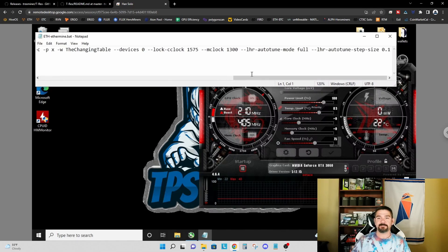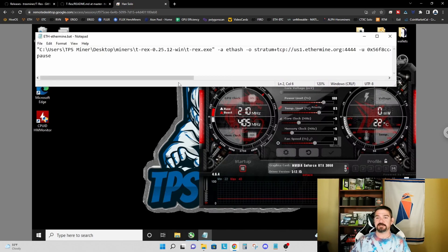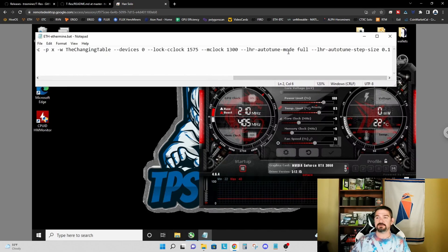The '--devices' argument specifies that I only use the 3060 LHR graphics card in my test bench. I'm using '--lock-core-clock' to lock my core clock at 1575, '--mclock' to lock my memory clock at 1300. I've added in the argument '--lhr-autotune-mode' set to 'full', and also '--lhr-autotune-step-size' set to 0.1.